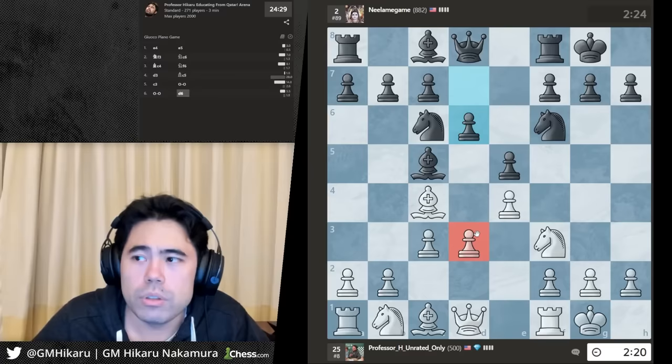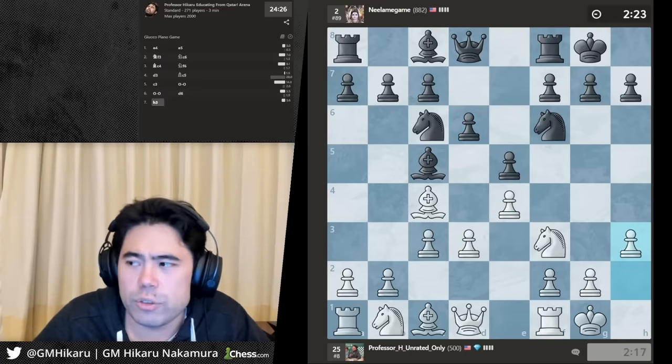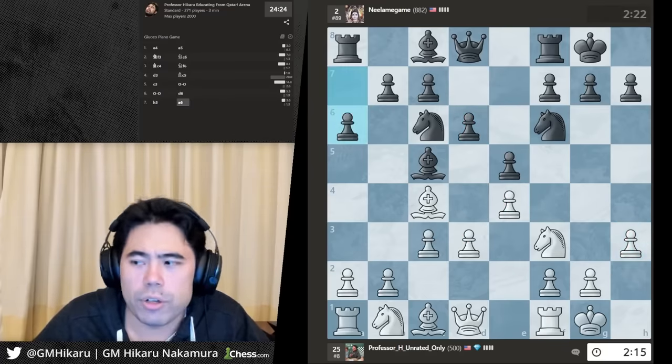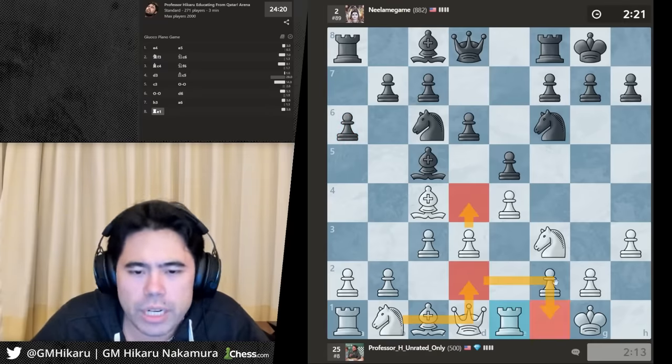Comments on Fabiano alleging 50% of Title Tuesday players are cheating — I'll get a clip later and cover it. Let's go rook e1 to d2, d4, knight f1, keeping it going.